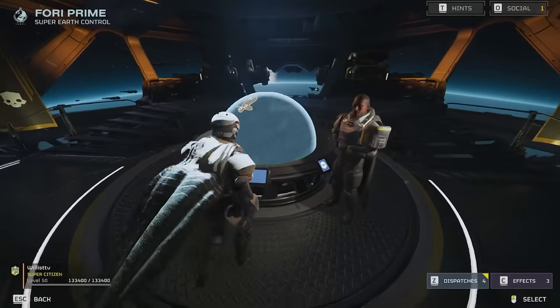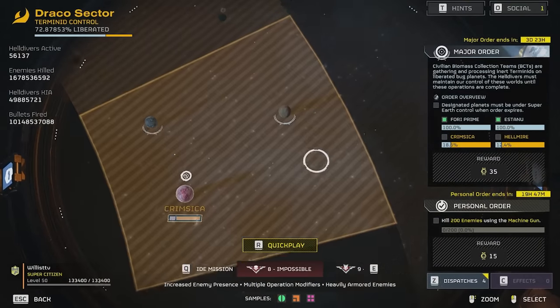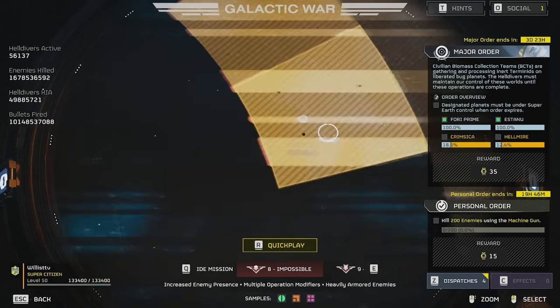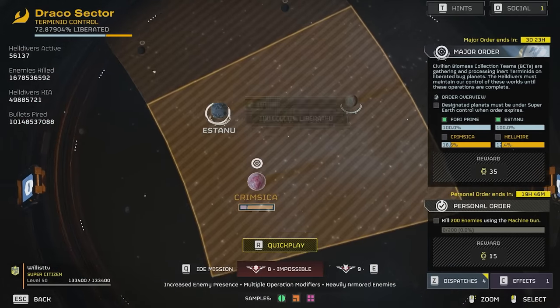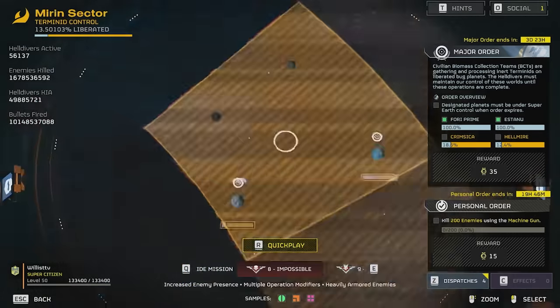If you go into the game, the next weekly order is already up. On the right it says the next major order is the civilian biomass collection — the BCTs are gathering and processing Terminids on liberated bug planets. The Helldivers must maintain control of these worlds until the operations are complete. It looks like we have fully liberated Fori Prime and Stanu, and we're getting close on Crimsika.